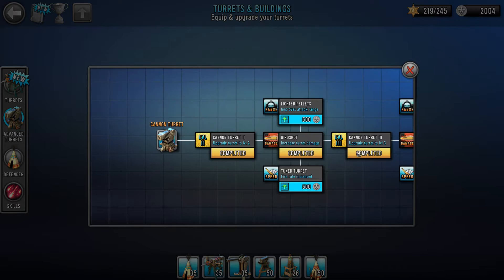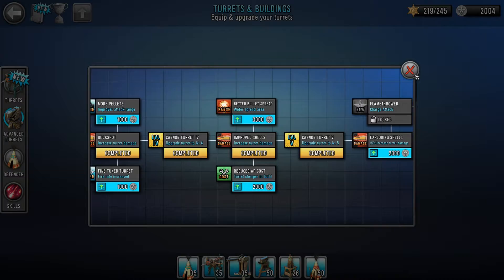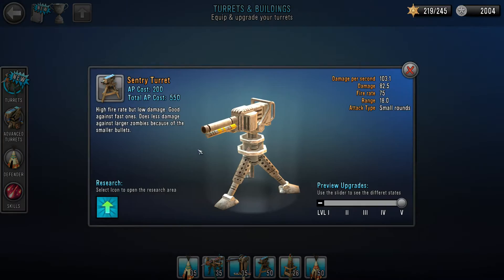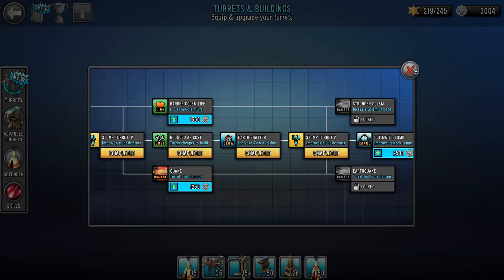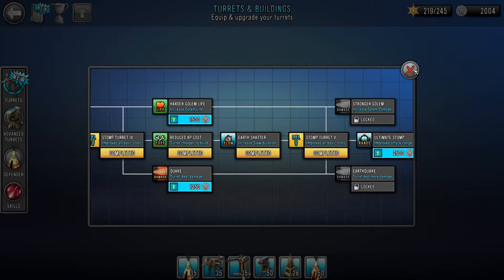The three requirements are: you need to take the cannon turret and upgrade it all the way to level 5. Like you can see, I just churned through the middle there — I never used the turret, I just went straight for that level 5. Then in the normal turrets you also need to get the sentry turret through to level 5, and the stomp turret as well — that just needs to go all the way through to level 5. Once you have those three to level 5, you don't even need to buy the Tesla turret, it automatically unlocks itself. So as soon as you hit that third one to level 5, you get the achievement.